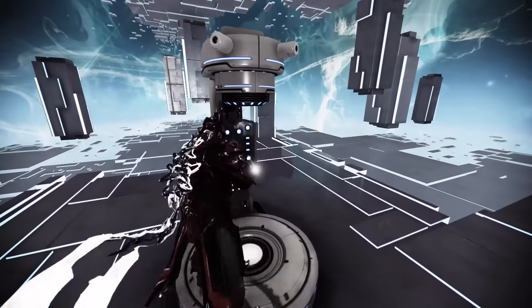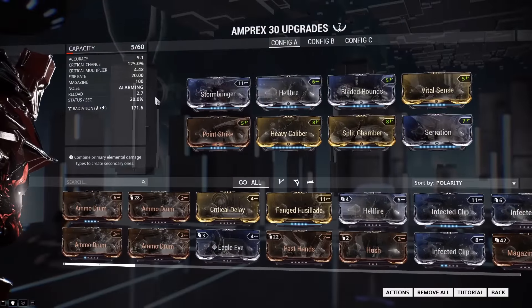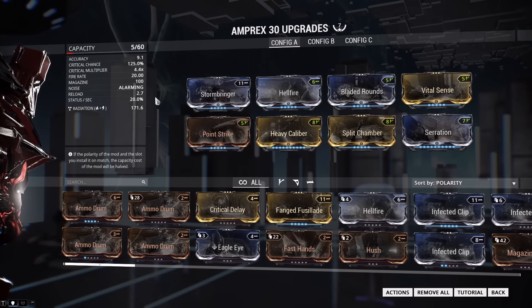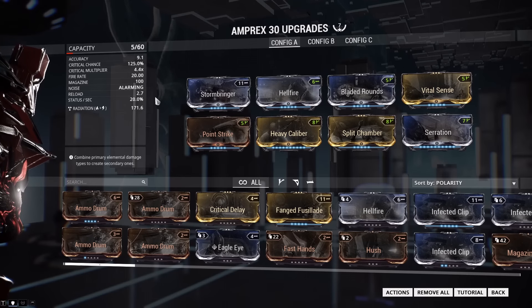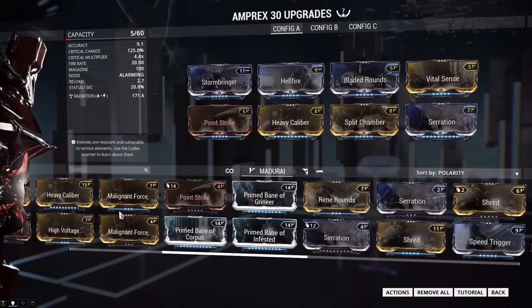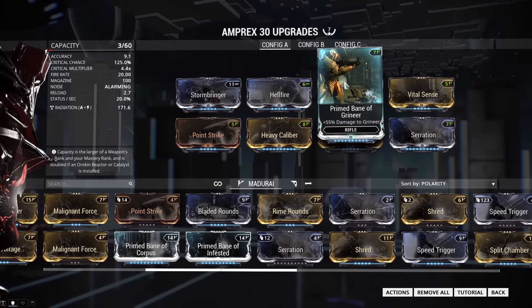This weapon has a nice split between crit chance and status chance, but you want to be modding for crit because that's just how you're going to get the most damage. You can get over 100% crit chance, so there's no reason not to mod for crit. It has a 4.4 times multiplier which is pretty good. It's basically a crit build with Bladed Rounds, and that's how you maximize your DPS. If you want even more DPS you can throw on something like a Prime Bane of Grineer mod because that's going to give you more DPS over having Bladed Rounds.